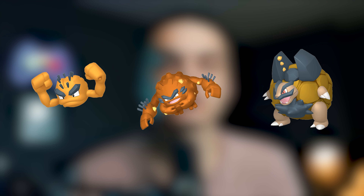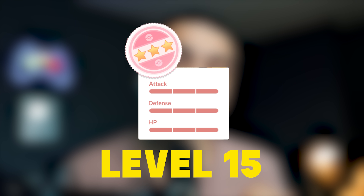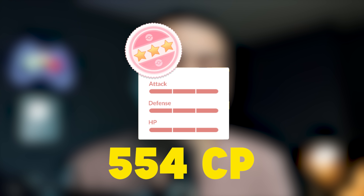Alolan Geodude's shiny line is on screen if you want to check it out. Starting with 100% IVs for Alolan Geodude: if you get one from a research task during the day, it's going to be caught at level 15, because all research tasks are caught at level 15. The level 15 100% IV for Alolan Geodude is 554 CP, so look for that when you do research tasks — it's a guaranteed 100% IV.